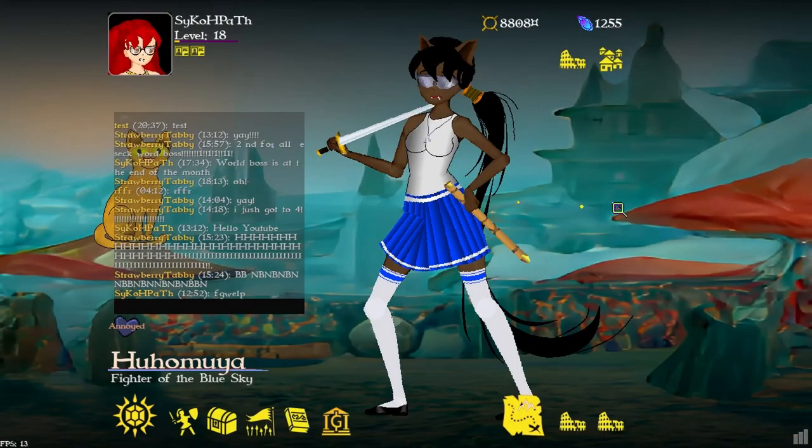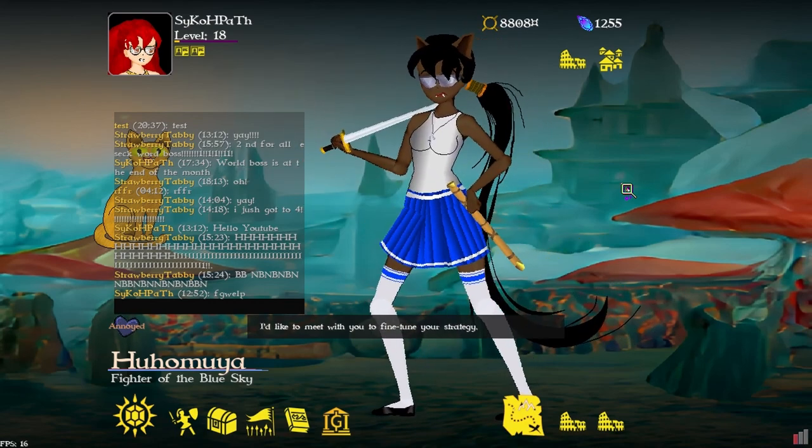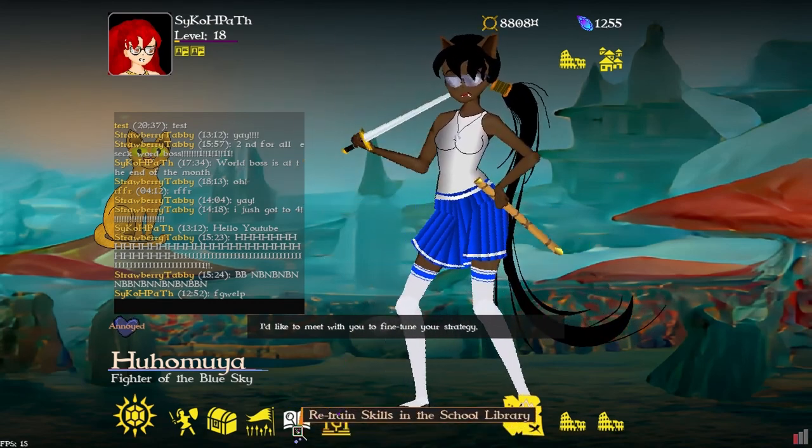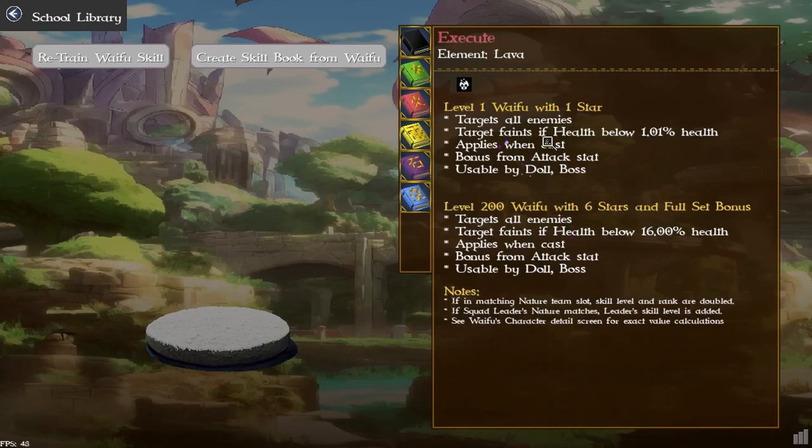A couple of skills that relied on a percent value of health — Execute is a good example — were not actually triggering correctly. Instead of using 16 as a percentage, it was treating it as 16 points. That has been fixed.